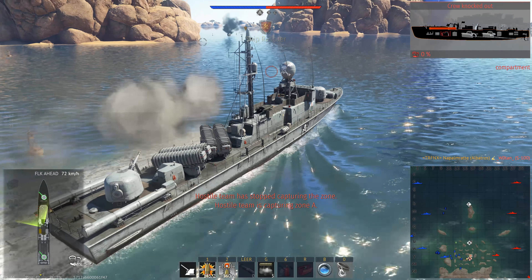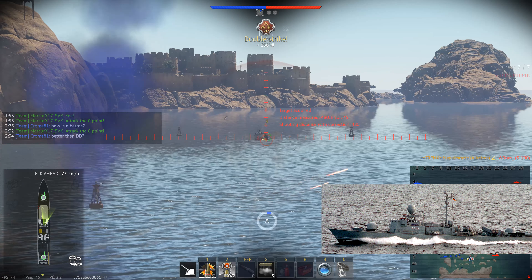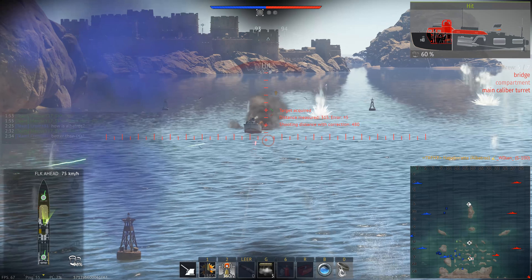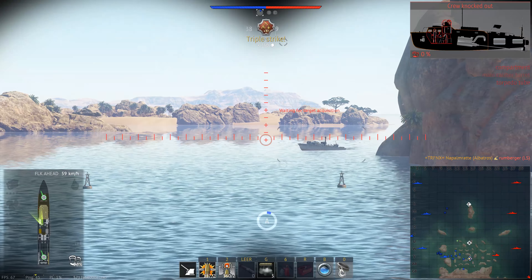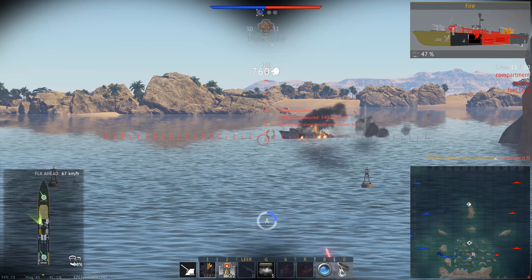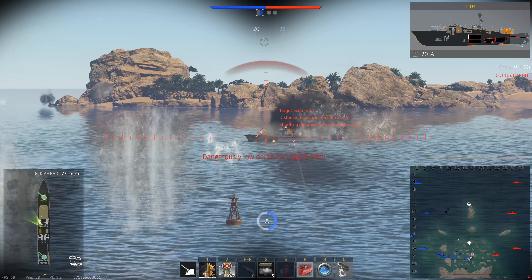These were supplemented by the Type 141 Seeadler class, which were basically the same but with more powerful engines. The Type 140s would eventually be replaced by the Type 148 Tiger class, while the Type 141s would be replaced by the slightly more powerful Type 143s — the main subject we're looking at today.